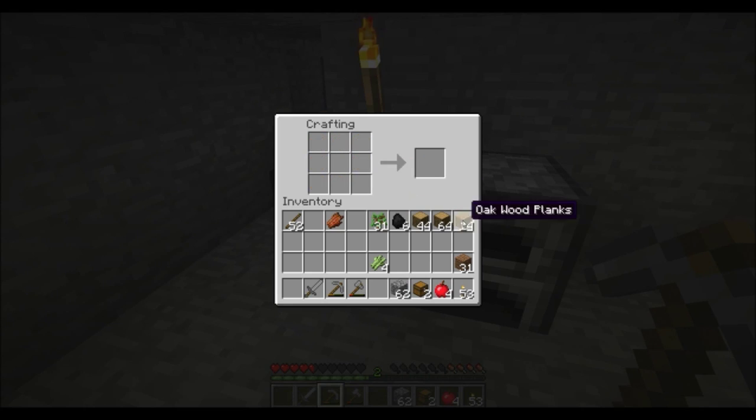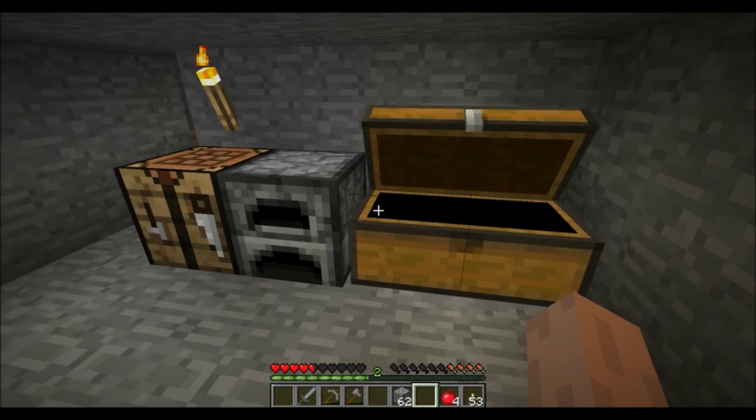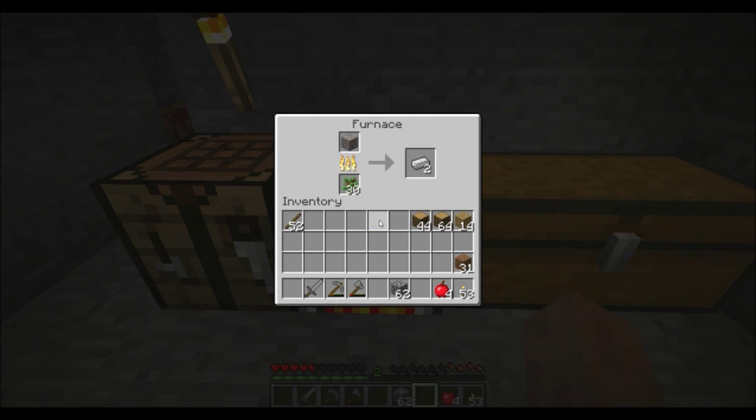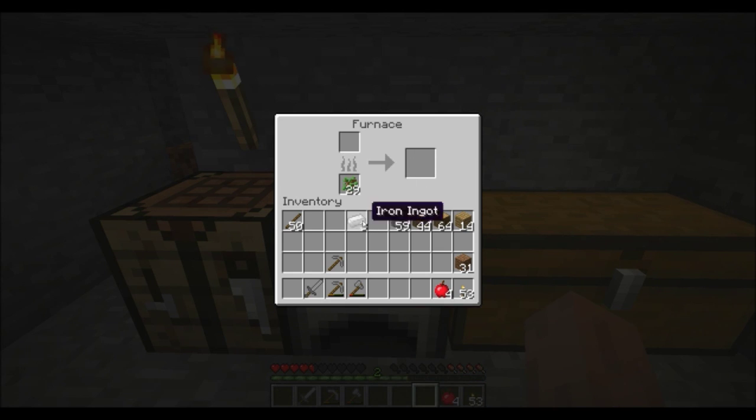I save zombie flesh for villager trading later on down the road, and that's also why I save my coal mostly. I have three iron — I'm going to use them for an iron pick because I will get tired of making stone ones very quickly. I'll make one more and we're going to use these stone picks to dig a stairwell down to bedrock where we will start our strip mine.